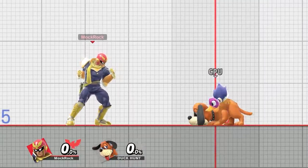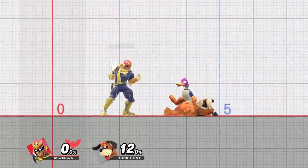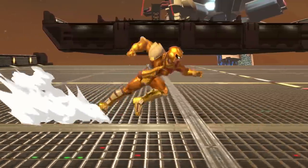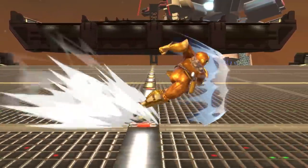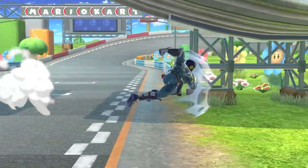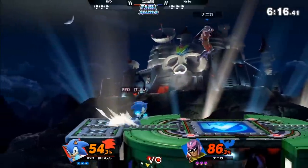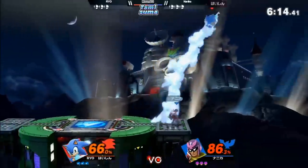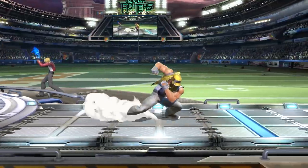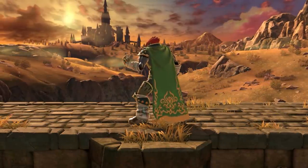Captain Falcon's shoulder bash is a perfectly reasonable concept that suits his speedy brawler design and is tried and true on several other characters. What kills it for me isn't the main pose — though I do think it's a bit weaker than his contemporaries. It's the way his momentum completely vanishes as soon as the attack comes out. If Falcon either ran slower or the move traveled further, I think it would work just fine. As is, compare this attack to Terry or Ganondorf, and the difference in punchiness is pretty noticeable.